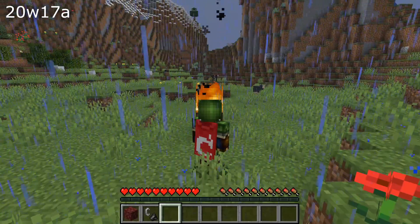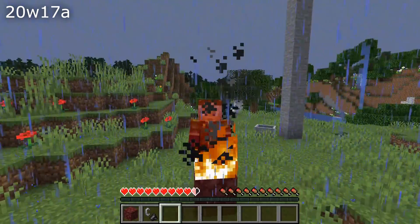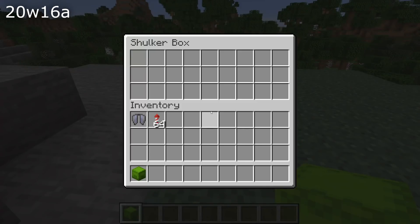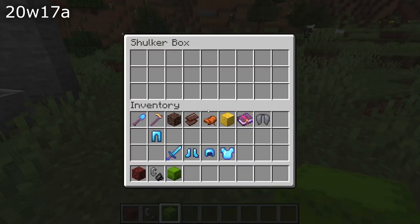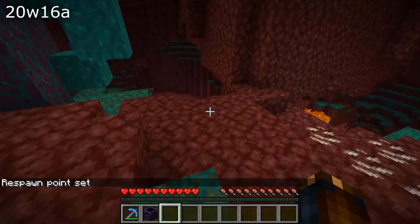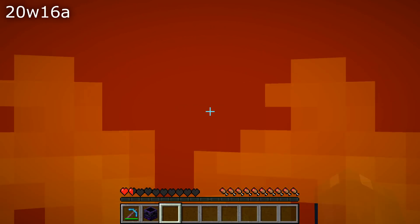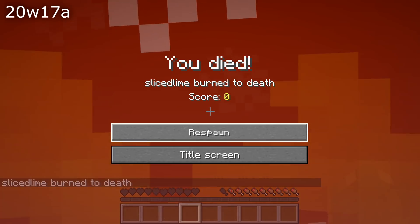A bunch of multiplayer fixes have been done. You could get kicked with a 'flying is not enabled on the server' message when sleeping, if you were moving or jumping when getting into bed — that is fixed. Only one player could open a shulker box at a time, and the shulker box could not be opened while the closing animation was playing — those bugs have been fixed. Respawn didn't check the respawn block used, so you could replace a respawn anchor with a bed in the nether and spawn there forever — that is fixed. Dispensers now play the appropriate failure sound when attempting to charge a fully charged respawn anchor.